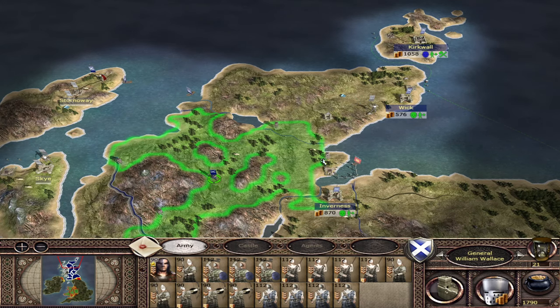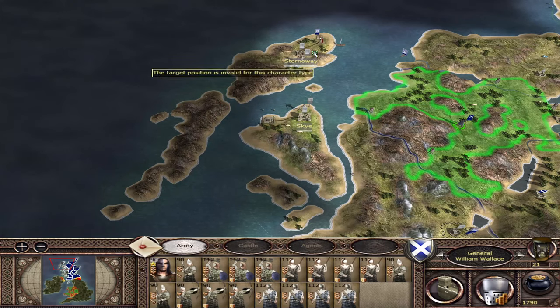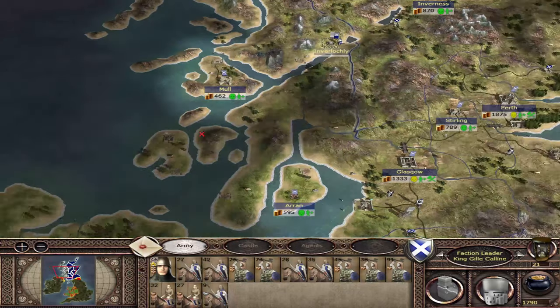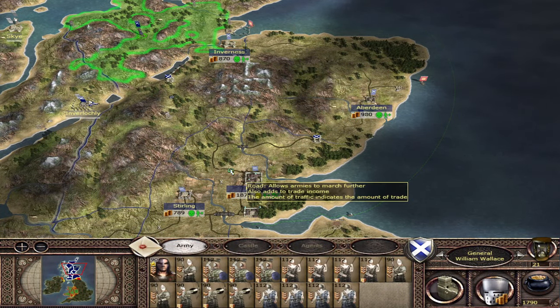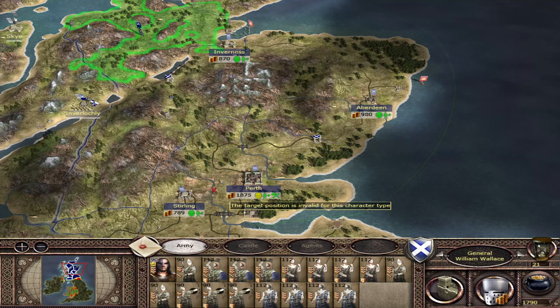I defeated Norway on turn 15 when I killed their king at Inverness because they'd run out of faction generals and their leader - they were basically destroyed. I'm just trying to take some of the rebel settlements along the coast and on the islands before I go after England. So Wallace has spawned in at quite an opportune time. Thanks for watching - if you can please like the video and subscribe, it just really helps the channel grow. I'll see you on the next one.